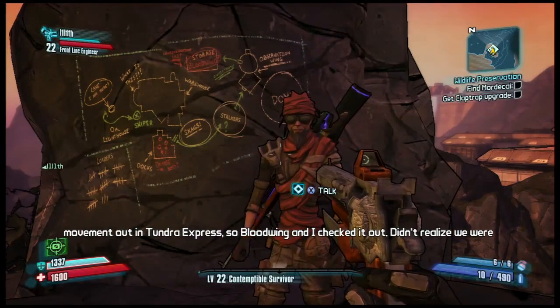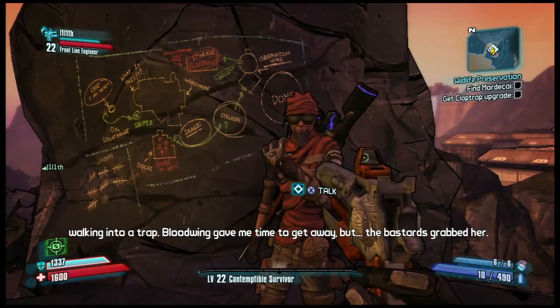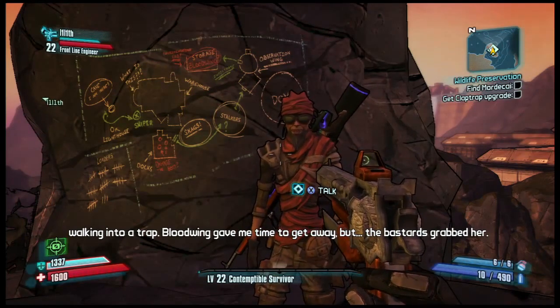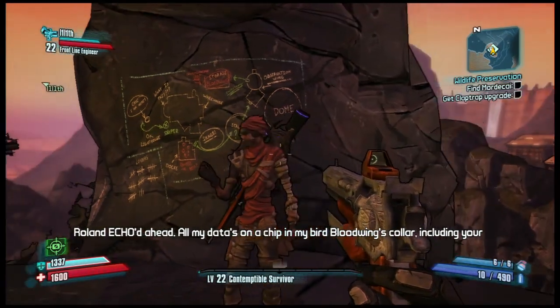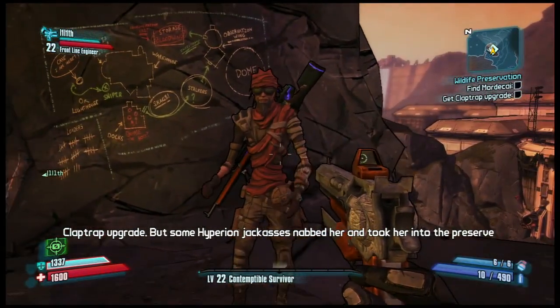Mordecai and Bloodwing have been through a little bit — really all of our Vault Hunters — but he's basically come up here and, as a sniper would be, he's sort of scouting the area. You can see that he's got a tally mark of all the loaders he's killed. He's sort of trying to see what the map is, and he's going to be your support for this mission, because in several missions of Borderlands 2, you're going to actually fight alongside and get help from the original four Vault Hunters. Even though we've got a new cast of characters, the original four are back in full force.